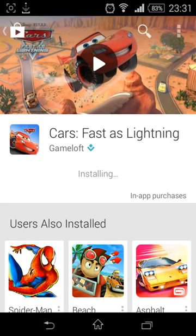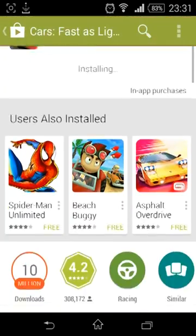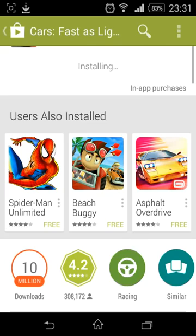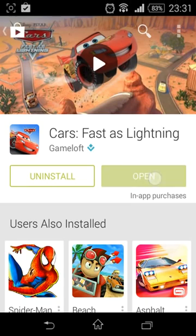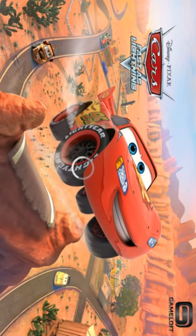All right, the game was downloaded and successfully installed. You just click on 'Open,' or you can uninstall if you don't want it. Let's try this game — yeah, it's from Disney Pixar Cars.